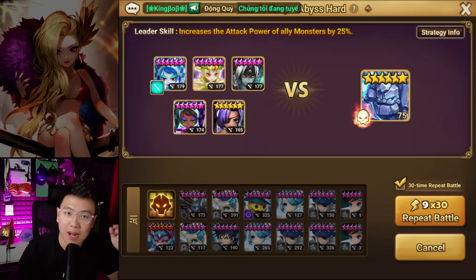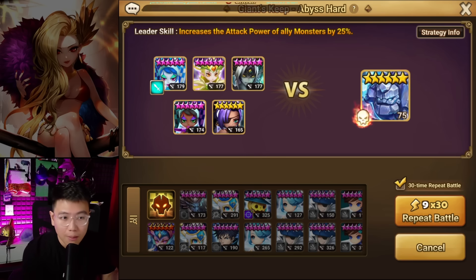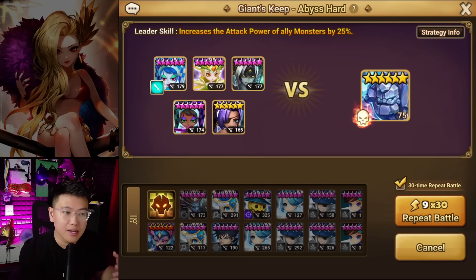Hey guys, Xiaomi here. Today I want to show you my Lucifer farming team for Giants and Dragons. There's also a Wind Demon version of this farming team, which is a bit slower but applies the same logic. I know this video is not very educational because maybe two people in the comment section can actually build this team, but I get people asking about the runes on my farming team, so I want to make a quick video to show them.